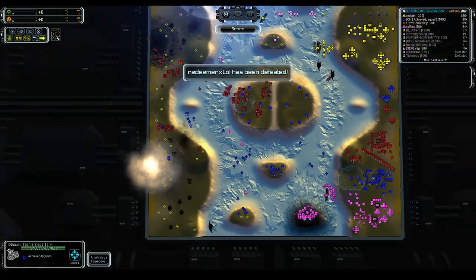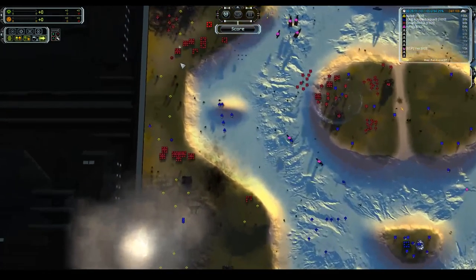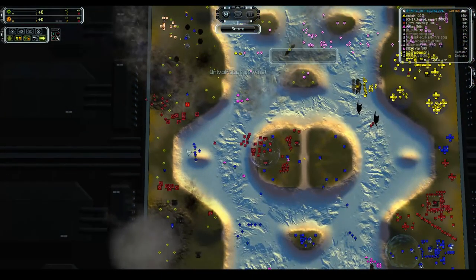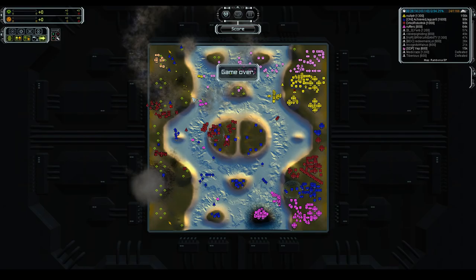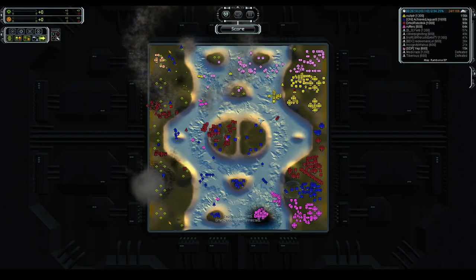This is just laughing in people's faces. Kudos to Null for getting a T3 naval factory online — I never in a million years would have guessed you'd see T3 navy on a map this tiny. A battleship can basically fire from one landmass to the other. We've got quite a few T3 tanks moving north. Anywho, that is Rambonia EP — much more fun than I thought it would be. This one is definitely going on the playlist.